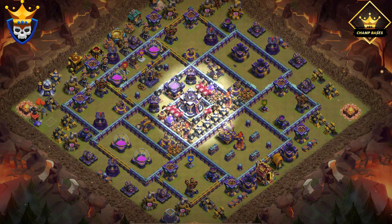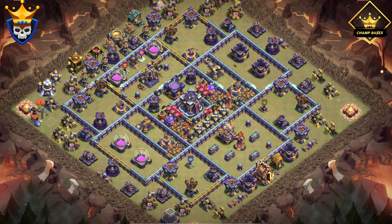The core also provides a lot of damage, as it has two Rage Towers covering multiple key defenses. The Rage Towers also cover the Builder Huts to speed up the repairing of any damaged buildings.